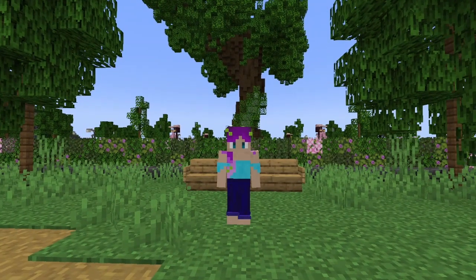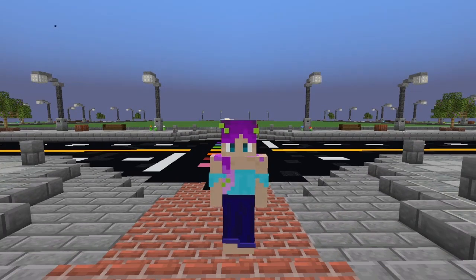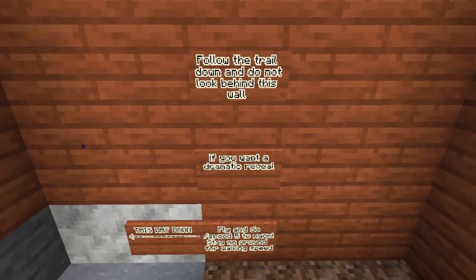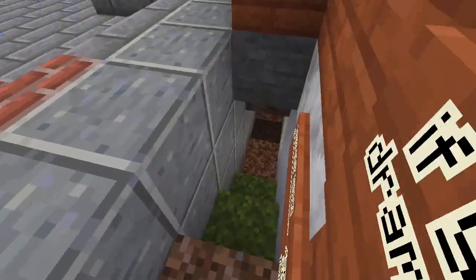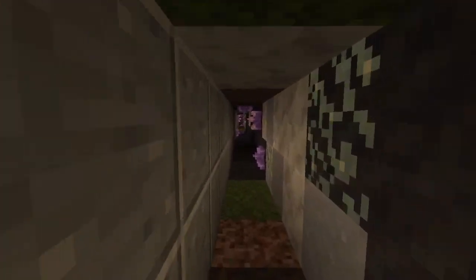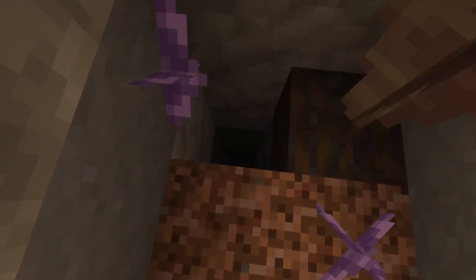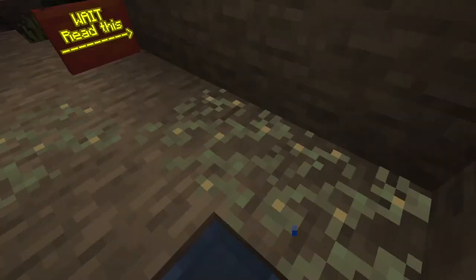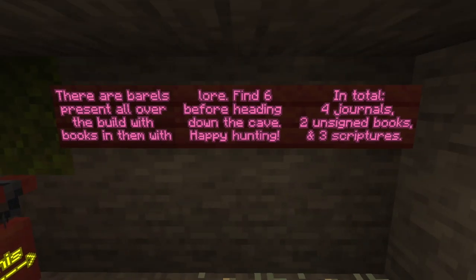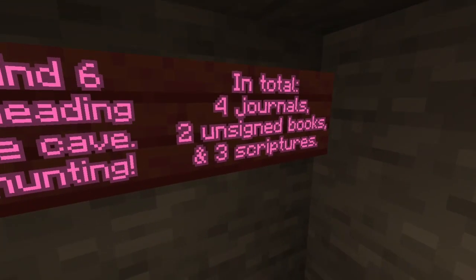Now I suppose we should take a look at the one that Pearl and I worked on. I'll preface this by saying that Pearl is the one who came up with all the concepts and the lore for this one. This says follow the trail down and do not look behind this wall if you want a dramatic reveal. We come into the plot and we get Pearl's favorite disc along with my patented walkway style apparently. At the end of the walkway we have a little down-the-hole drop. There are barrels present all over the build with books in them of lore — find six before heading down to the cave. In total, four journals, two unsigned books, and three scriptures.